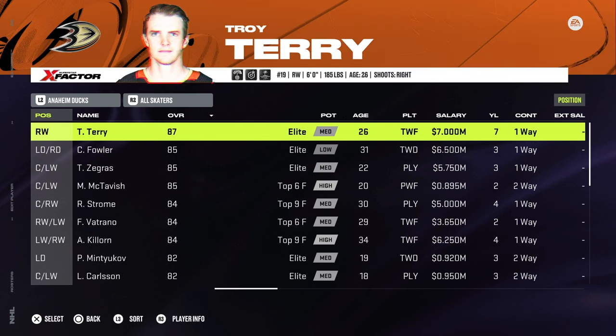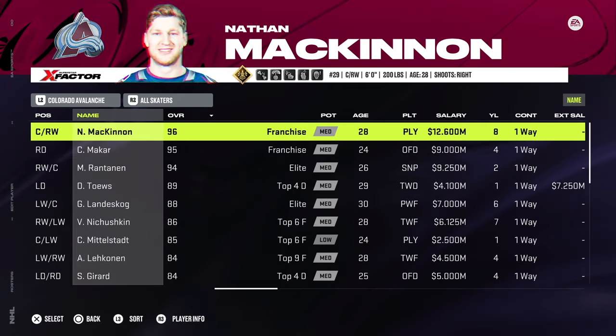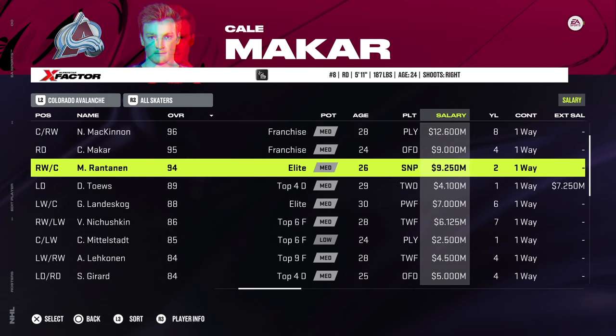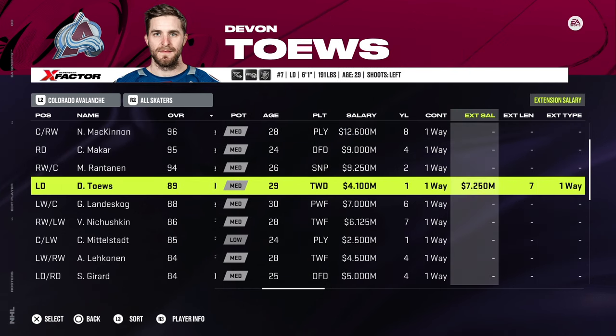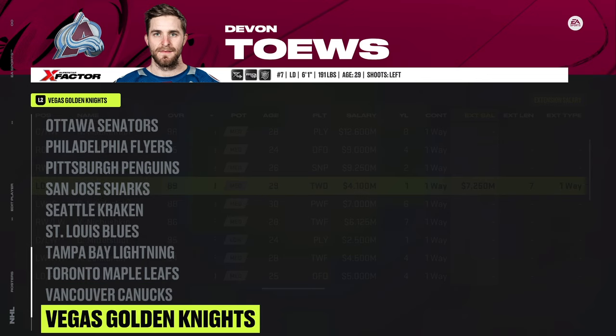For example, if I were to start a franchise mode with these rosters — especially the rosters back in October — and I went to use the Colorado Avalanche, I would see Nathan McKinnon's eight-year contract of 12.6 million show as 11.7 million. I would see Devontae's seven-year extension at 7.25 show as about 6.5. So not only does it take away from the challenge you'd have as general manager, it would also make it easier for AI teams to build super teams. If I see an AI GM of Vegas being allowed to have Jack Eichel at 8.9 instead of the 10 million he's actually paid, well that changes things very much.